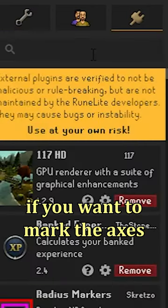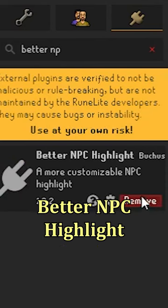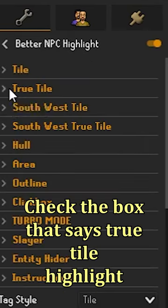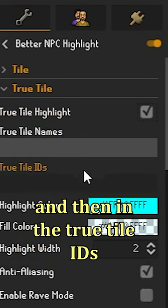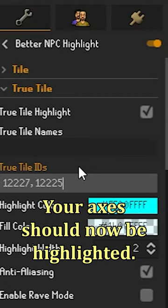First of all, if you want to mark the axes on Runelite, you will need to go into the plugin hub and get the Better NPC Highlight plugin. Check the box that says True Tile Highlight, and then in the True Tile IDs, type 12,225 and 12,227. Your axes should now be highlighted.